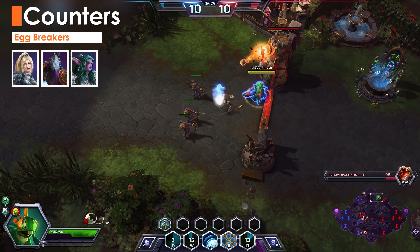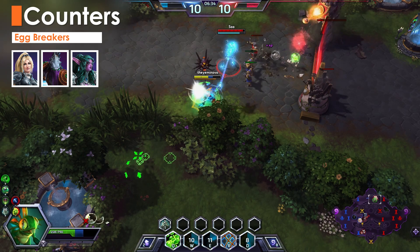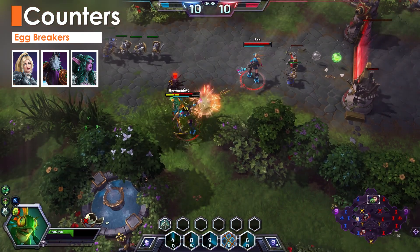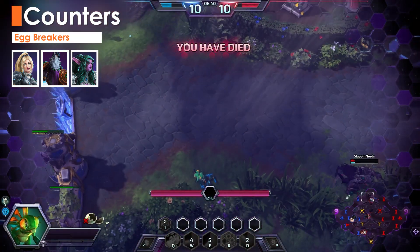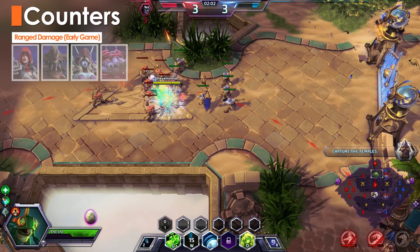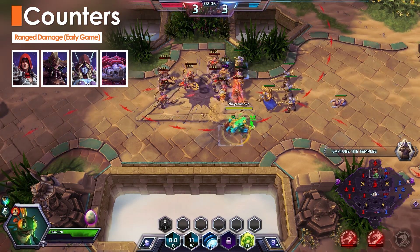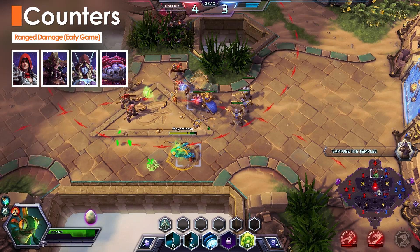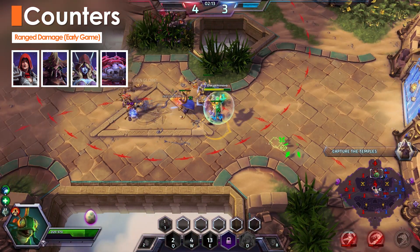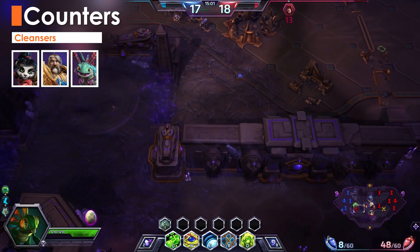The biggest direct threats to Murky are heroes that can easily find and destroy his egg. Stealth heroes can snoop behind your defenses without taking any damage. Tyrande's Sentinel also has the potential to destroy your egg from across the map. Murky's weakest period is the several minutes before level 10, usually including the first and often second objective. Ranged heroes have an easy time keeping Murky down before he's in a position to aggressively burst them.